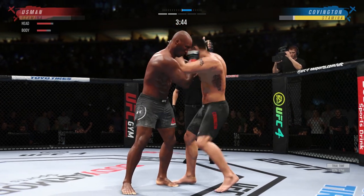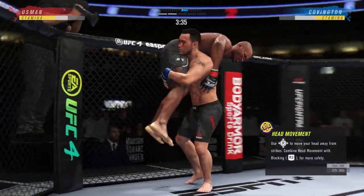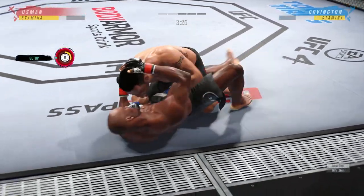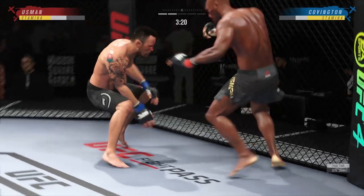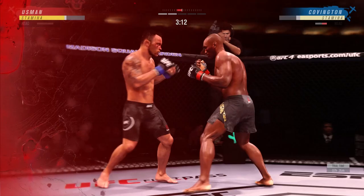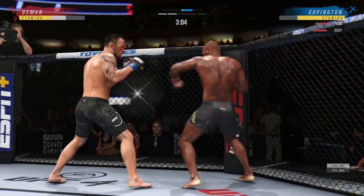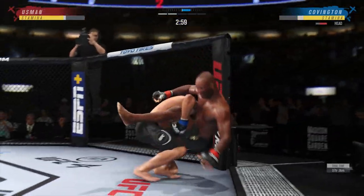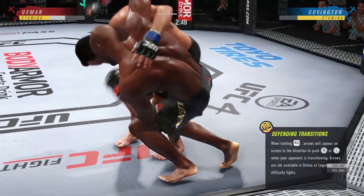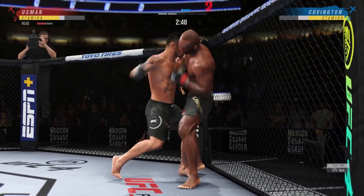Hold L2 and hold square for single leg. For the wrestling double leg, you want to hold L2 and hold triangle. For the power single leg, it's L2 and L1 and hold square. For the power double leg — which you'll see me land in this fight — is L2, L1 and hold triangle. You obviously want to modify it with the left analogue stick, but you can just pick them up. And then when you pick them up for the power, you put them on your shoulder. It seems like you can do R1 and square, R1 and triangle, L1 and square, or L1 and triangle, and every time it just seems to slam them on the ground — so that works pretty well.